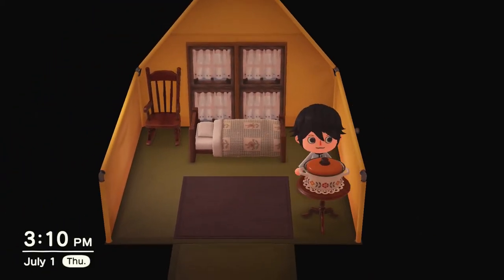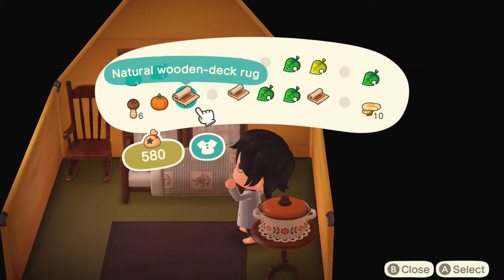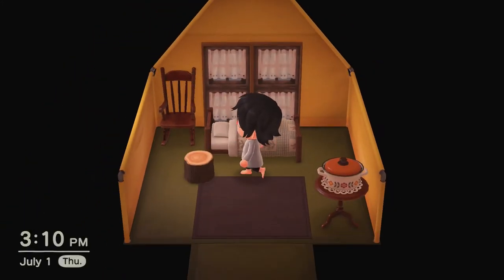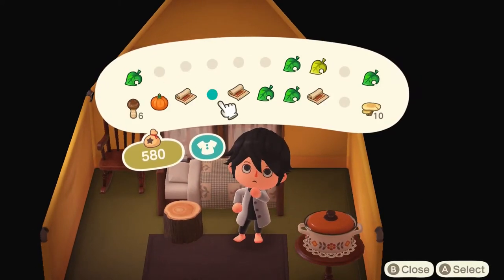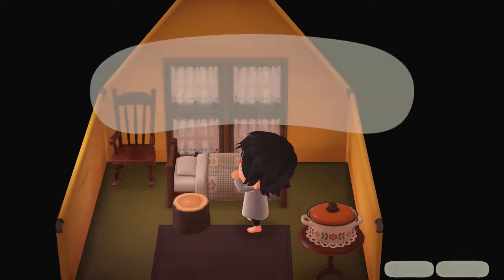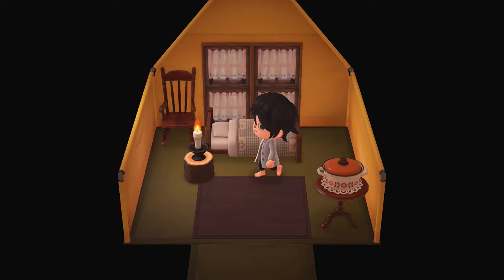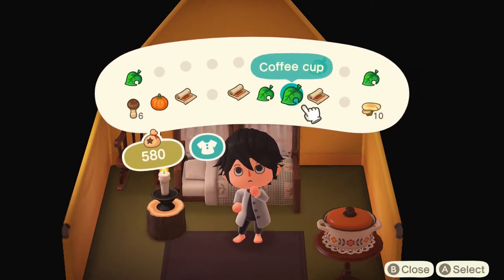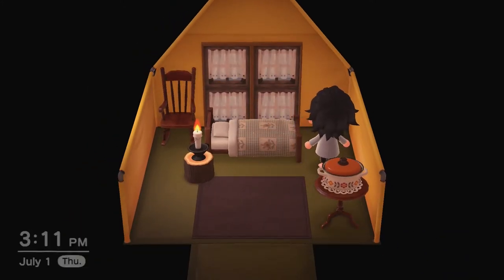I also put this Thanksgiving turkey day casserole, and that looks like such a cottage thing. I put the log as the side table — wouldn't it be really cool if someone actually had a log as a side table in real life? If you're going for a cottagecore room, you should totally do that. And I put that candle in there too.